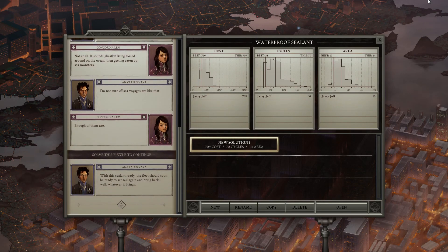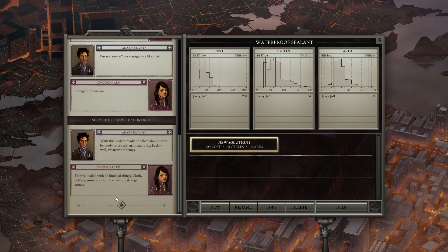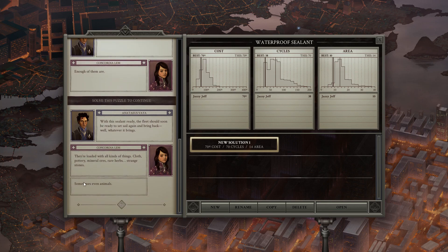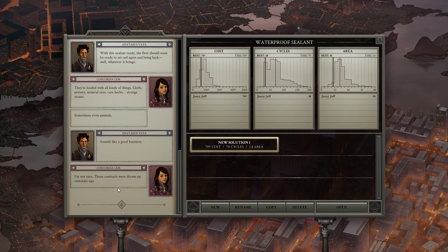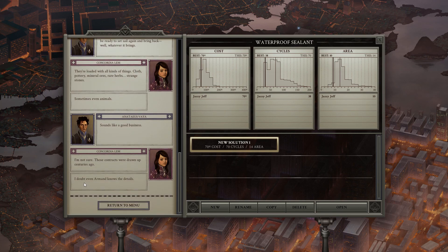With the sealant ready, the fleet should soon be ready to set sail again and bring back — well, whatever it brings. They're loaded with all kinds of things: cloth, pottery, mineral ore, rare herbs, strange stones, sometimes even animals. Sounds like a good business. I'm not sure — those contracts were drawn up centuries ago. I doubt even Armand knows the details.